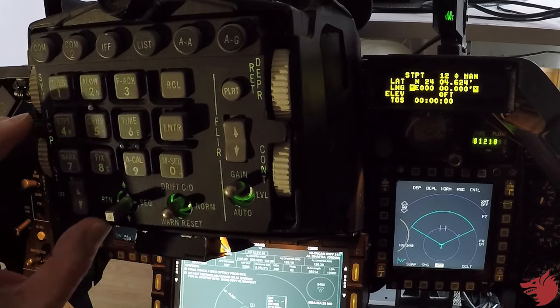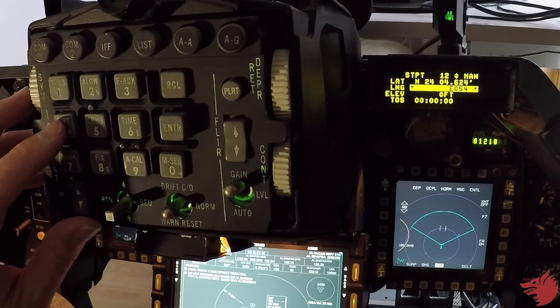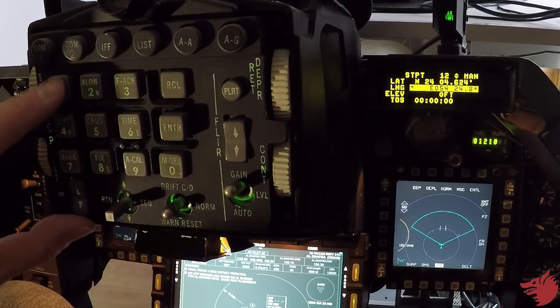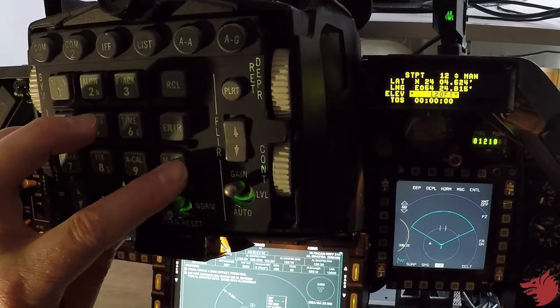Descending one line, and east: 0, 5, 4. East: 0, 5, 4. Then: 24, 8, 15 — enter. So my altitude at Nolso should be 12,000 feet.